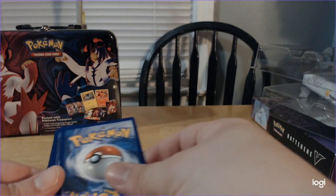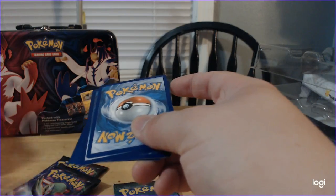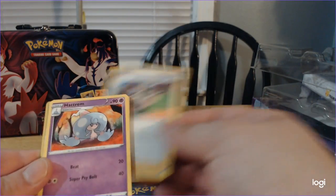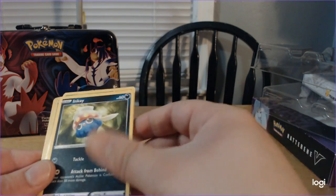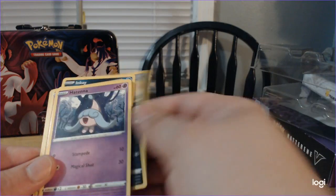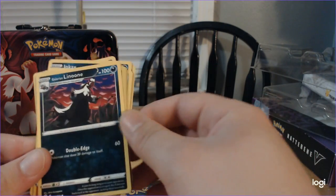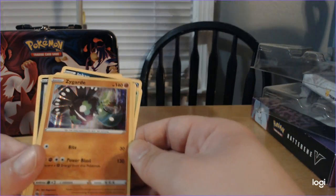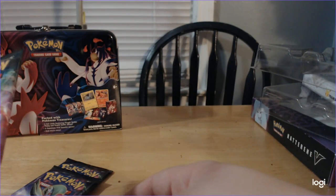Psychic Energy. I'm glad that they kept the card pack trick consistent. Hattrem, Beedrill, Inkay, Nickit, Hatenna, Sizzlipede, Galarian Linoone, Reverse Foil Rockruff, and Zygarde for the rare. Nice foil.